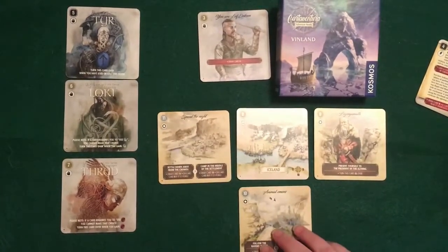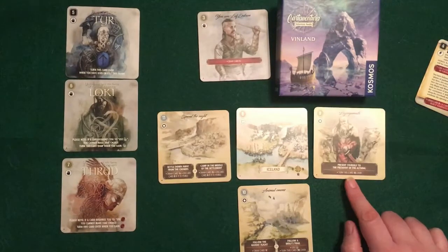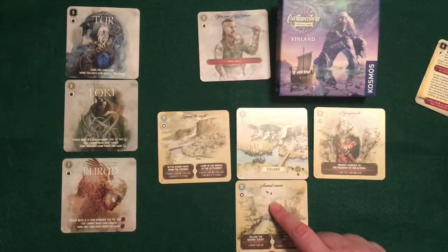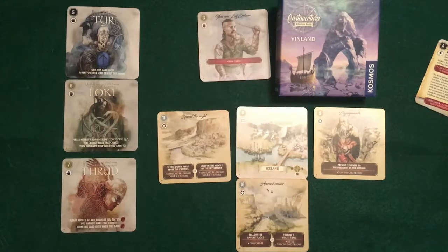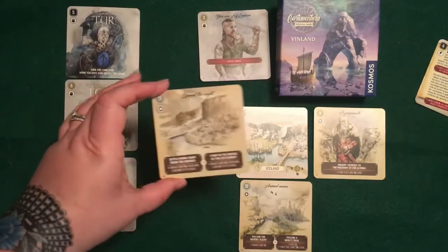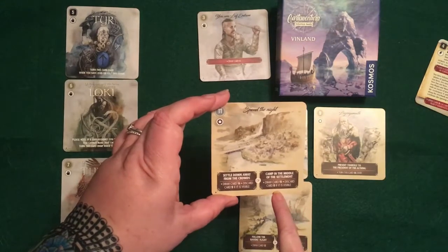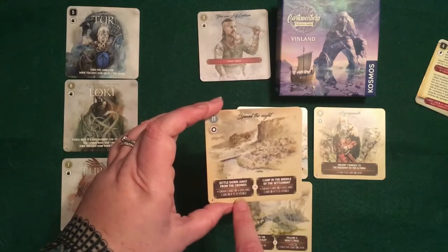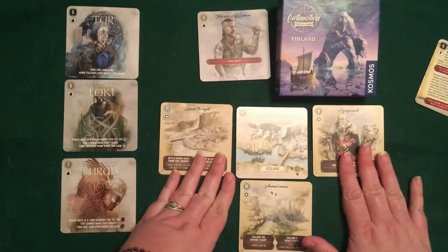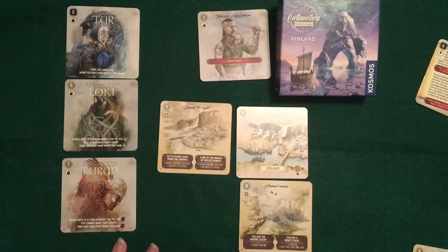Once you get to this card you've been banished, and these are your three choices. You can choose to present yourself to the president of the Allthing, or you could choose to follow the raven's flight — the two ravens that were part of an omen we witnessed on a previous card — or perhaps follow a wolf's trail in reference to the god cards, or spend the night where we are. As you can see, if we choose to spend the night, we discard card nine since it is visible. Some cards will affect other cards, and with five different endings, simply choosing this card means anything related to it would no longer be in play.